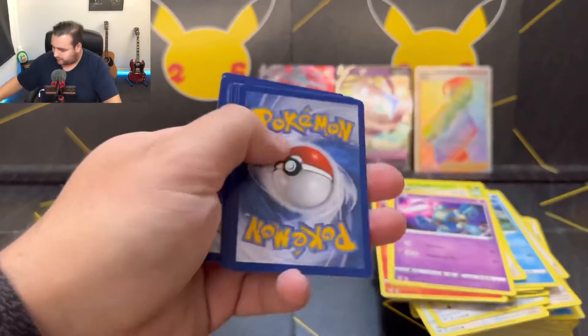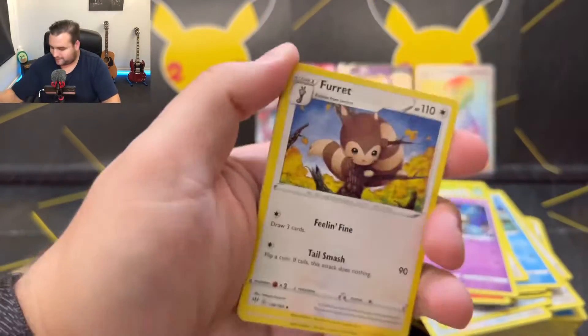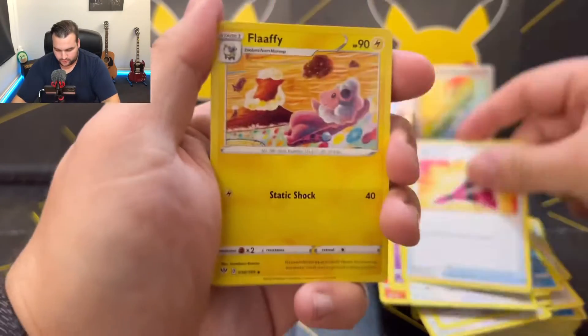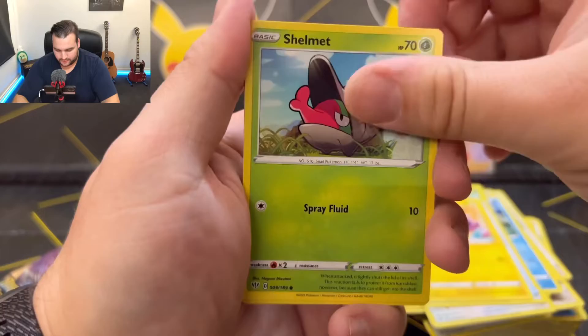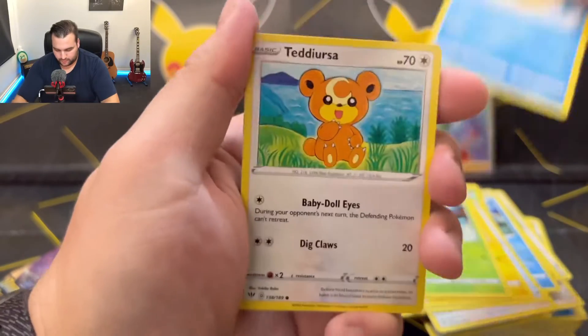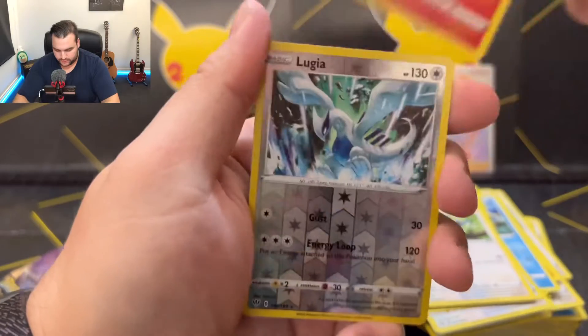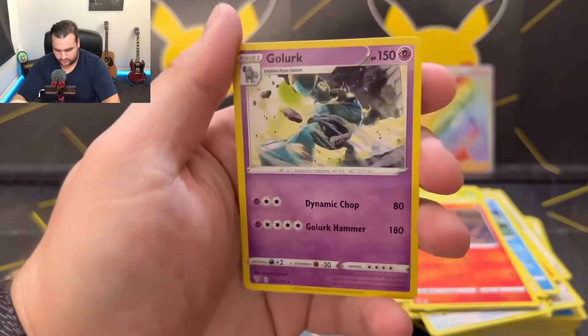And back to the green code cards — a nice little kick down to reality. Furret, Yellhorn, Falafi, Shelmet, Panpaw, Tediosa, Rookity, Torchic. Lugia as a reverse holo and Gollurk.